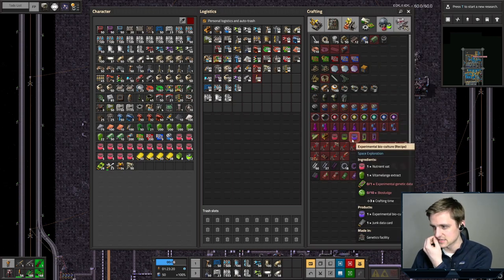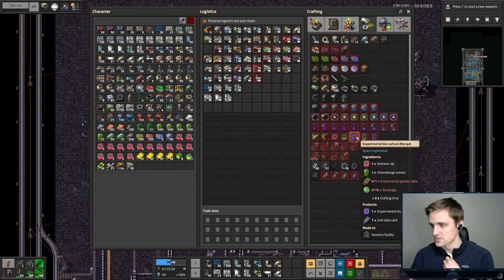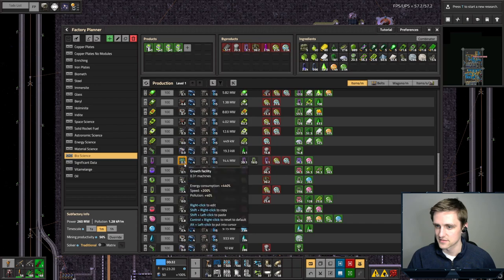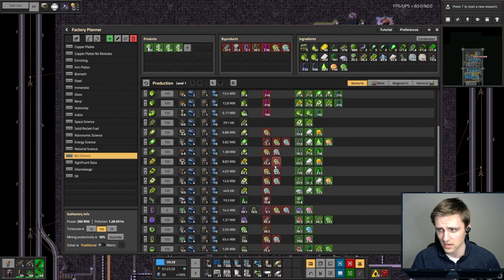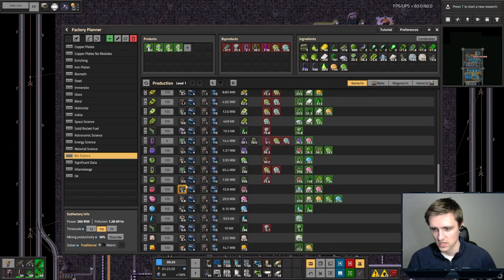We also need to make some experimental biocultures, which takes nutrient vats, extract, experimental genetic data, and biosludge. I don't know why, but when you run this at 100% the numbers are just insanely skewed. You need to run it at like 6% for the numbers to actually make any sense. You still get three extra experimental biomass somehow. We may need more in the future, but all of our building counts stay the exact same.